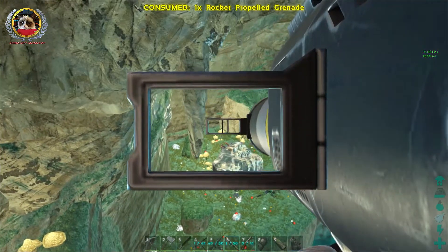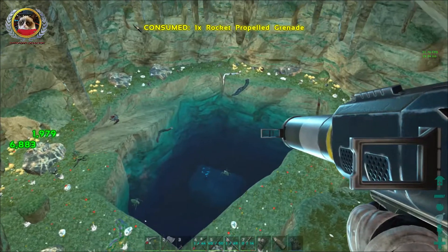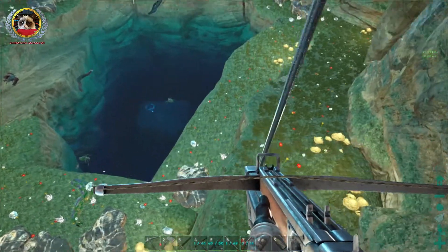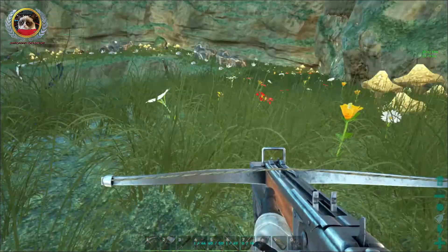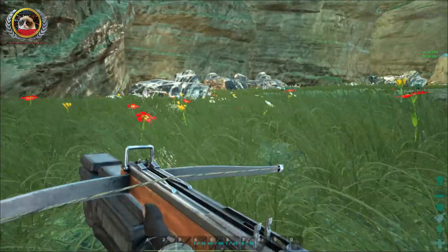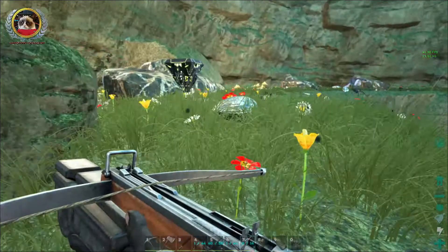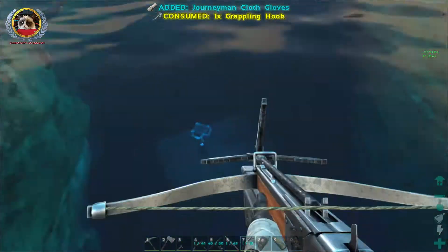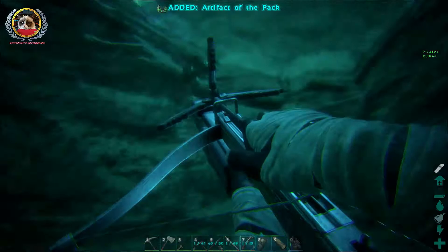I'm going to have to aim a little bit higher. There we go — got a couple of things. Anything else dangerous in the area? Let's quickly grab the loot crate. Journeyman Cloth.